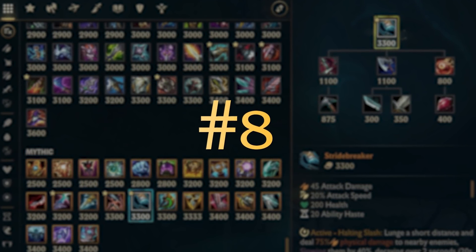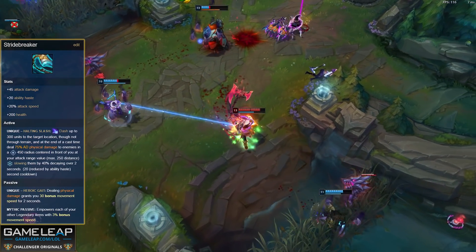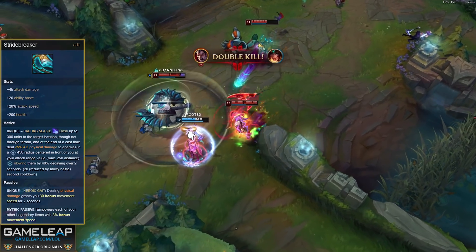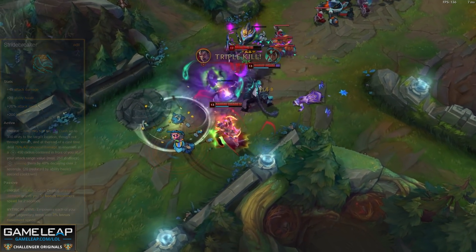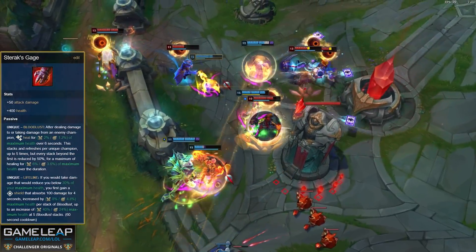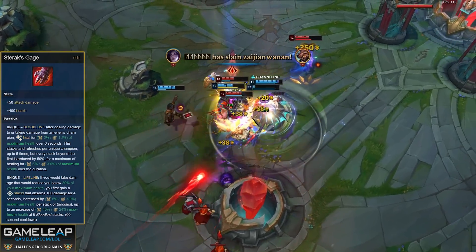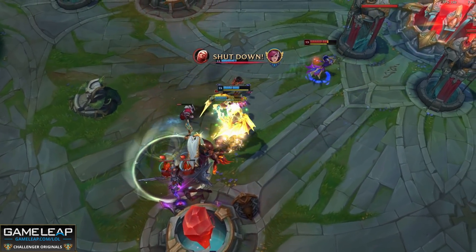Stridebreaker could be the most hated item in the game, especially in lower levels of play, because there is no counterplay. When Riot increased the dash range in 11.5, I'm pretty sure some of us quit. If you're in a mobile mid lane or an AD carry, or any squishy for that matter, if a Garen or Darius Stridebreaks onto your head, you're dead. Now Sterak's Gage has always been an amazing item and it continues to be so this season, especially after Riot bugfixed the passive so that it now stacks properly, so your sustain in late game 1v1s and teamfights is unmatched.